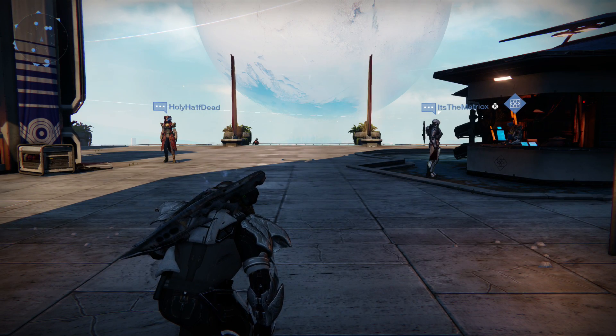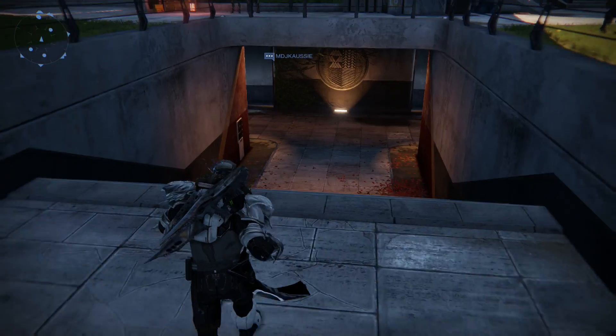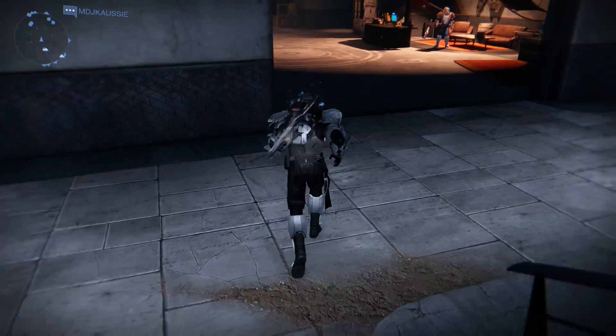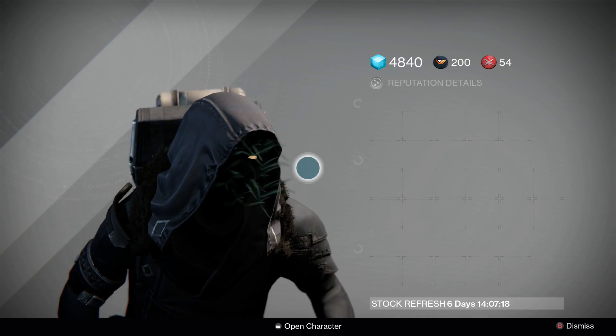Mastik is back with the weekly Xur update. I believe this is week 19, going to show you where he is and what he is selling. He is located down beside the Crucible Quartermaster this week yet again, and this is one of the best weeks we've had for a very long time. So let us get right into it.